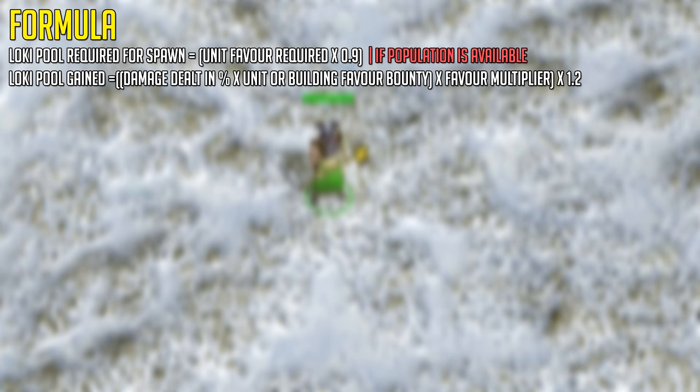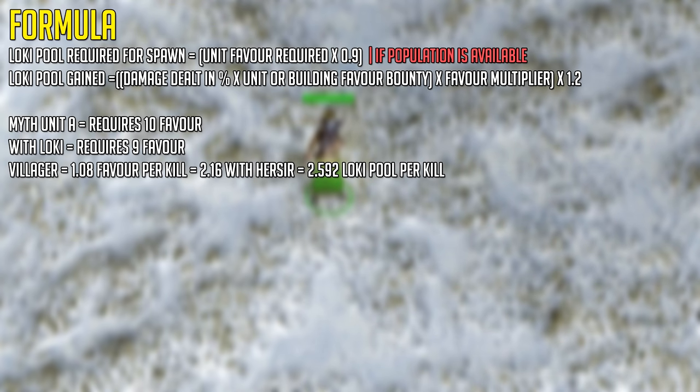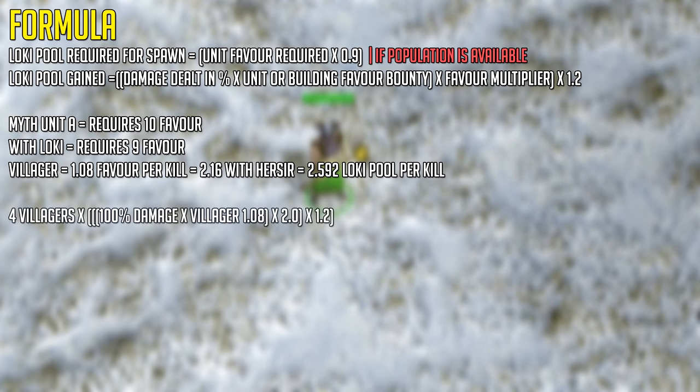To help you understand, I'm going to use a random example of a unit that doesn't exist in the game. This so-called myth unit requires 10 favor and is the only myth unit you have access to with the Herser. With Loki, this unit will require 9 favor as it requires 10% less. Let's say you are killing villagers, which have a favor bounty of 1.08, instantly. This means you get 2.16 favor per villager as the Herser's favor multiplier is 2x. Times that by 1.2 and you'd be getting 2.592 Loki pool per kill, meaning you'd need roughly 4 kills to spawn that myth unit.